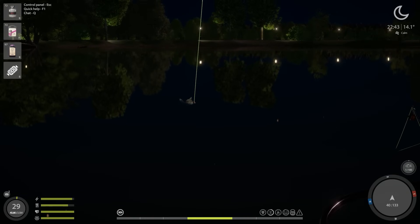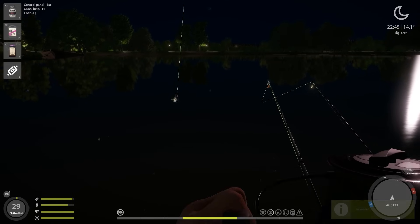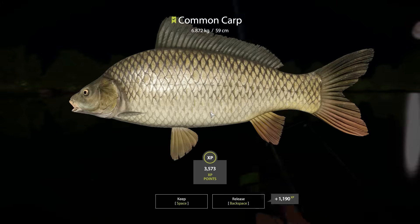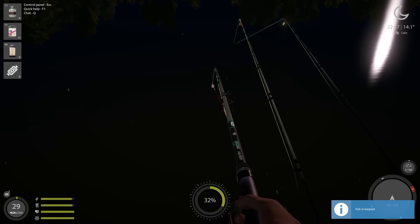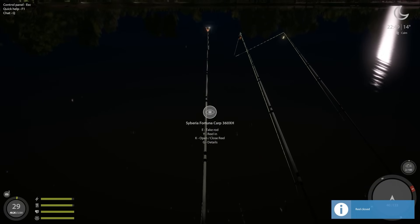We also have a fish on the second rod, and this is a common carp. This is actually the trophy I'm going after in this episode, and the trophy size for a common carp is 20 kilos, so this is something a bit more achievable. The first common is 6.8 kilos, which is not too bad — it's like one-third of the trophy size, and it gives me some hope.